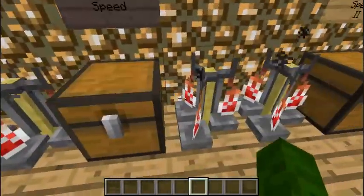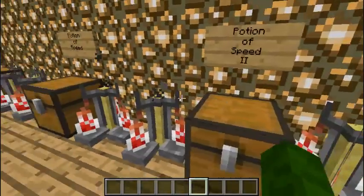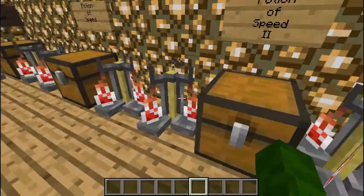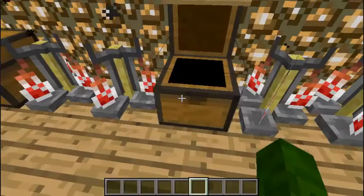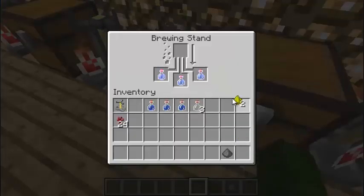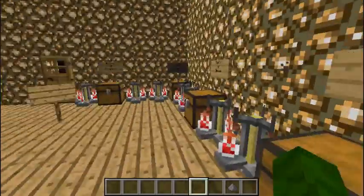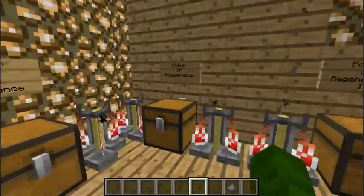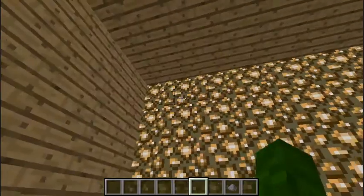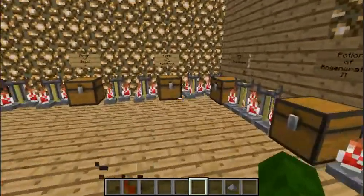Potion of Speed 2 — like I said, sugar cane which turns into sugar, and then you add glowstone and gunpowder. Add glowstone to every single level 2 one — it makes the duration shorter but advances it to level 2. The potions that can be upgraded with glowstone are Strength, Swiftness, Regeneration, Poison, Instant Damage, and Instant Health.